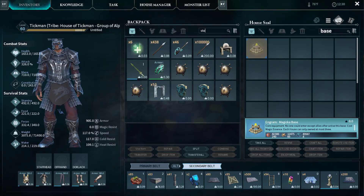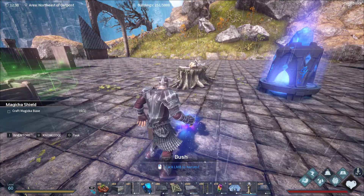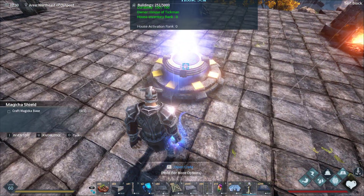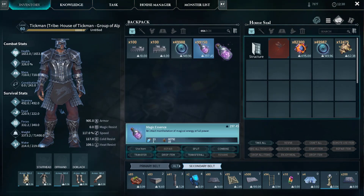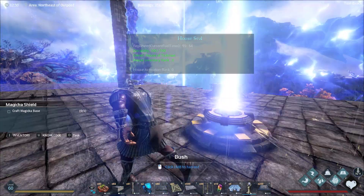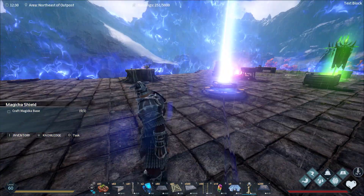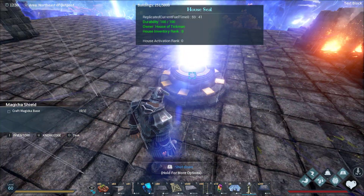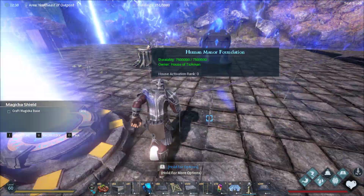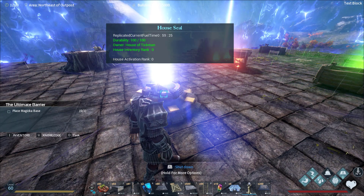We're making one — maybe. Looks like we gotta turn this thing on, we gotta fuel it. So now we need magic essence. Let's fuel her up. Activate. Now we're gonna make a base — let's make it. Oh, that thing created a nice little square around us. It's got a little energy beam shooting out. That base isn't done crafting yet — it's taking forever. Bam, it crafted.